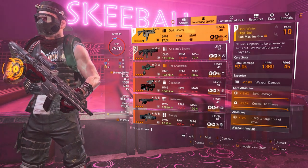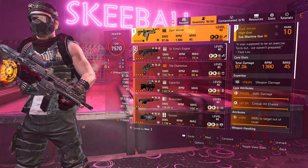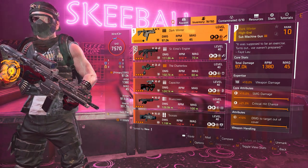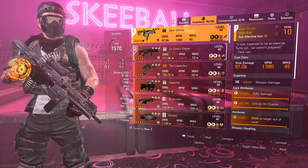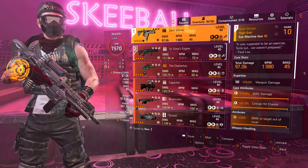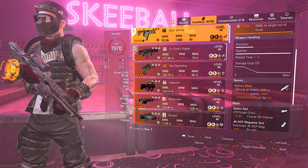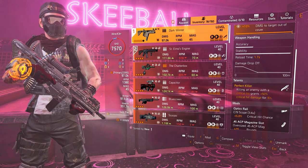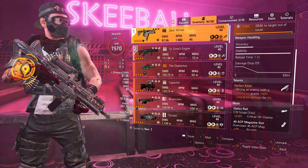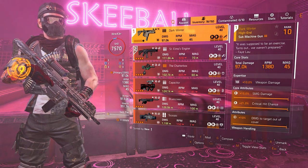Starting off with the weapons — the primary weapon I am running to reach that huge DPS of 22 to 23 million is the Dark Winter SMG. Mine is sitting at 97K base damage, 1,380 RPM, and a mag of 45. Mine is upgraded to Expertise rank 10, that's why you're seeing plus 10% weapon damage. We're getting SMG damage, crit hit chance, and damage to targets out of cover as the third attribute. The talent it comes with is called Perfect Killer — getting an additional 50% critical hit damage on a critical hit kill for 10 seconds, and this keeps refreshing. This is an amazing weapon especially in combination with Golden Bullet.